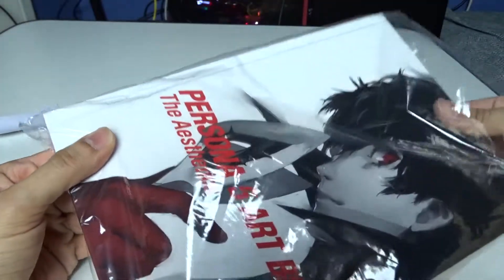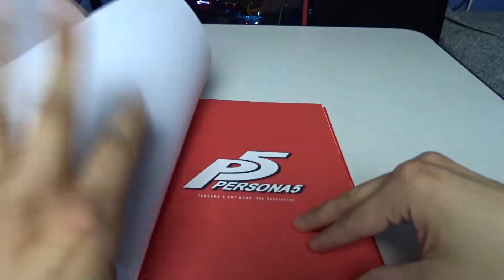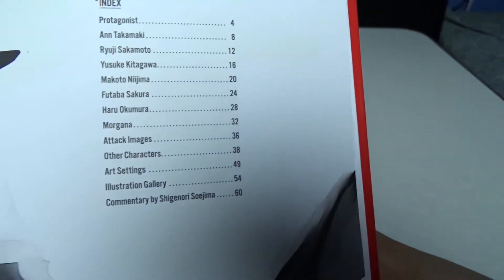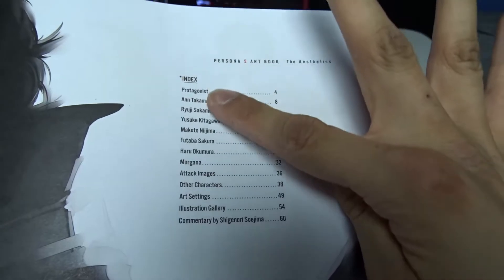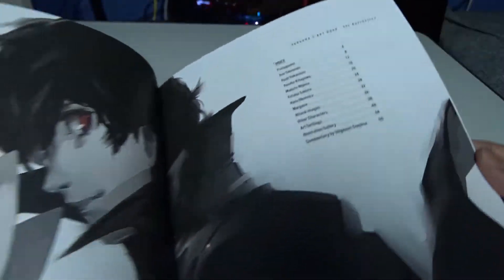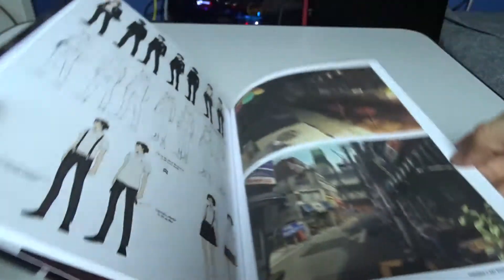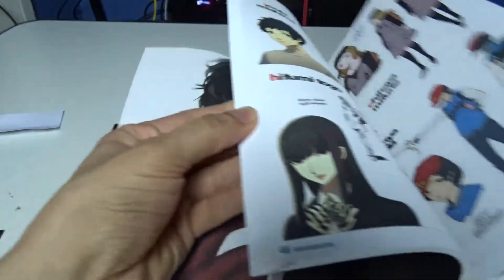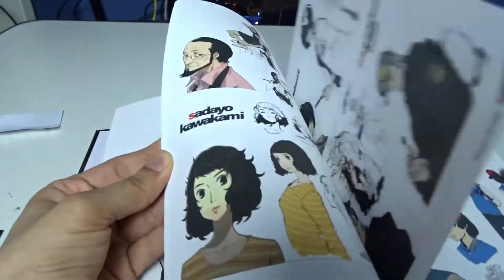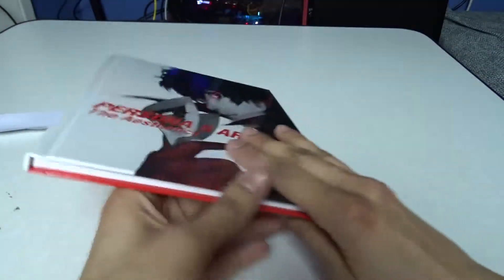Then we have the Persona 5 Art Book. Let's see what we got here — quick flip. Here's an index: Protagonist... so it's split up into different characters, then attack images, other characters, art setting, illustration gallery, and commentary. I'm always kind of a sucker for art books and stuff like that. I think all special editions should have art books and soundtracks, not just this simple CD thingy. Like a full soundtrack with art books, maybe some DLC — although I'm kind of against a lot of the DLC we have now, especially random loot boxes of junk for a lot of games.